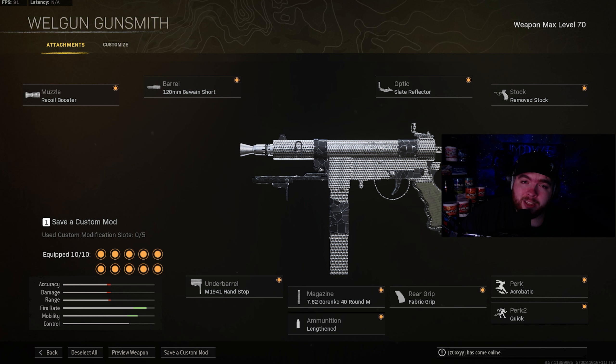Moving on to the second weapon, it's going to be the Well Gun. The attachments on the Well Gun are going to be the recoil booster, the 120mm Galwayne Short. The optic is going to be the slate reflector. The stock is going to be the remove stock. Perk 1 and Perk 2 are going to be acrobatic and quick. The rear grip is going to be fabric grip.